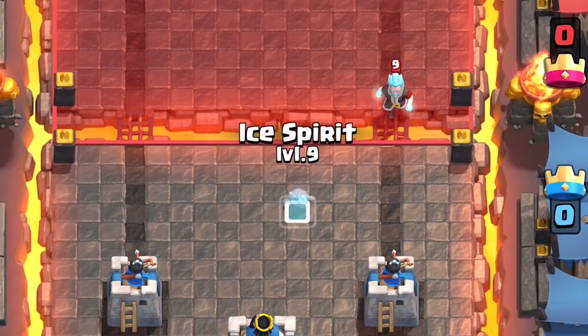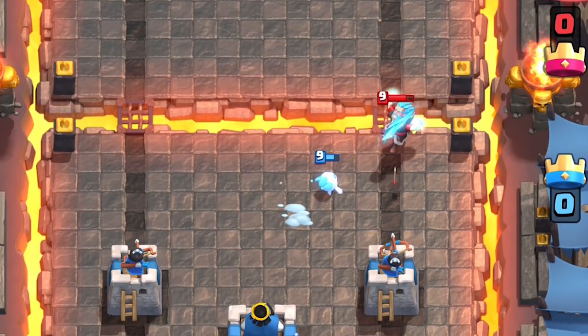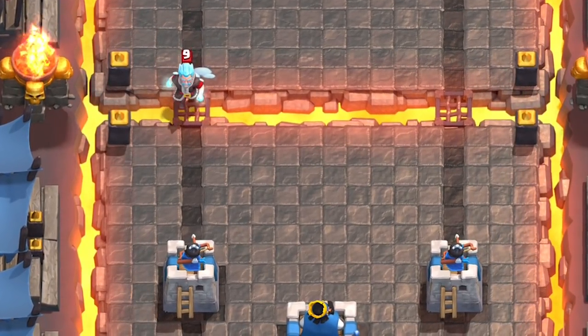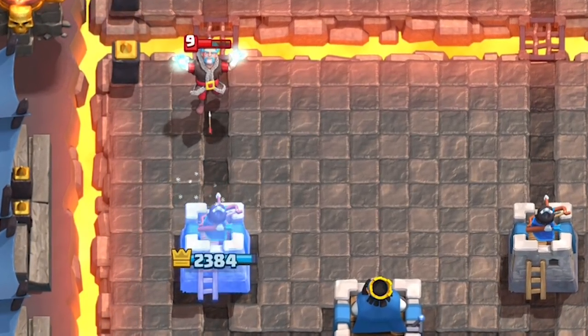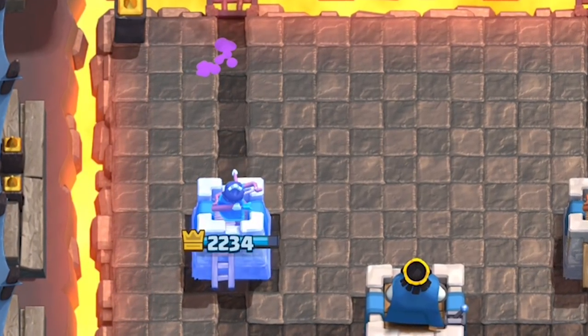It's really easy to stop an Ice Wizard. Ice beats Ice. Ice Spirits can absorb one hit and jump onto the Ice Wizard, damaging and freezing him in his tracks. Even a single Archer will stop the Ice Wizard — he is not an offensive unit. If you have an Ice Wizard facing an Ice Spirit, stop it, because if you don't, he'll somehow deal 300 damage to your tower. That is lightning damage on your King Tower for the price of 3 elixir.